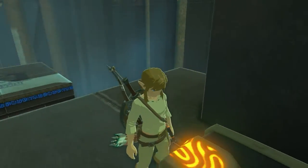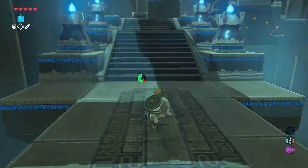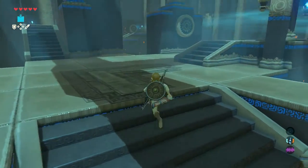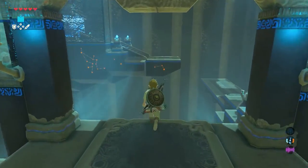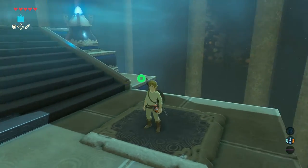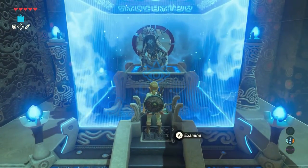Now jump off and glide to the lower platform. Walk back towards the airflow we last used. When arrived there, jump again and use your paraglider to glide to the platform. Release the glider at the right time to land perfectly centered on the platform. Walk towards the monk and when you arrive, press A.